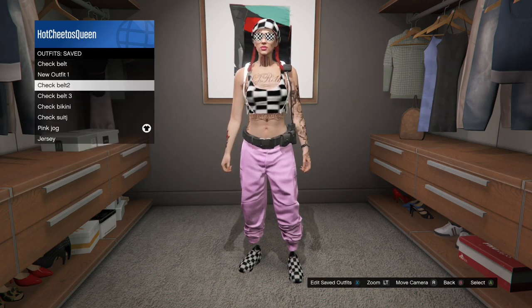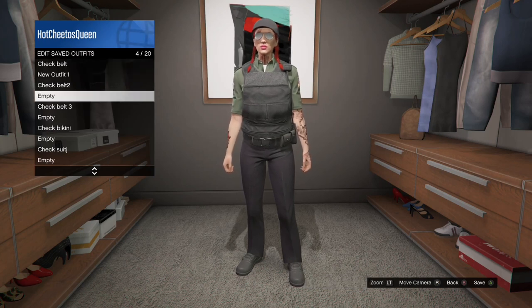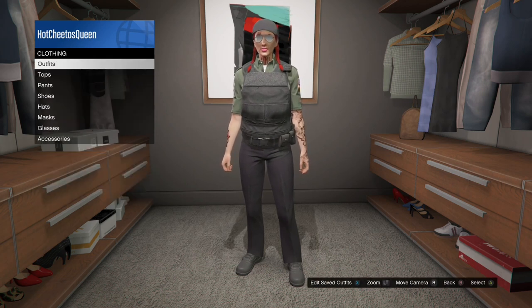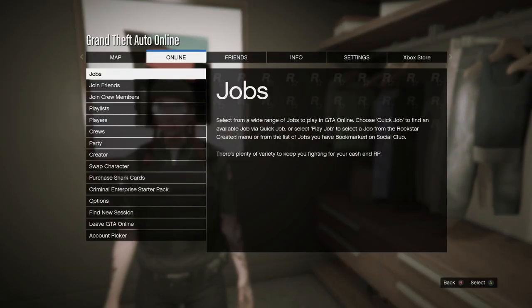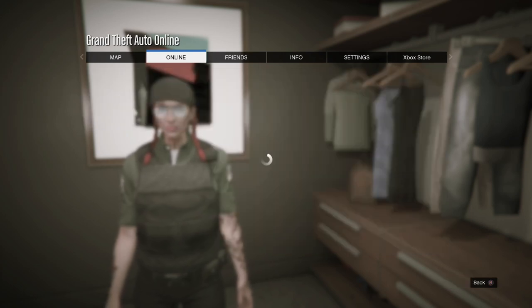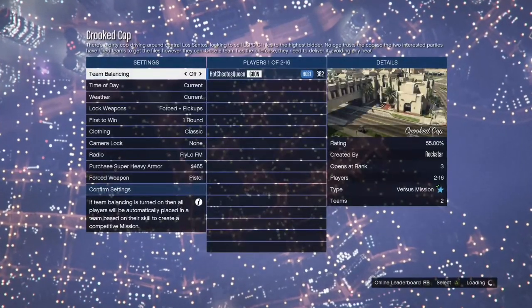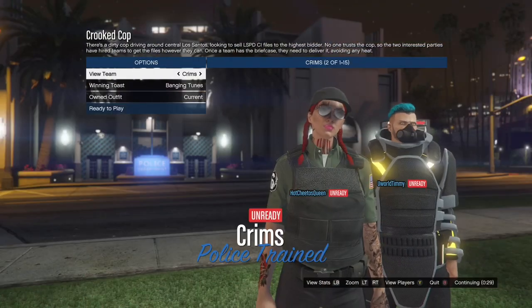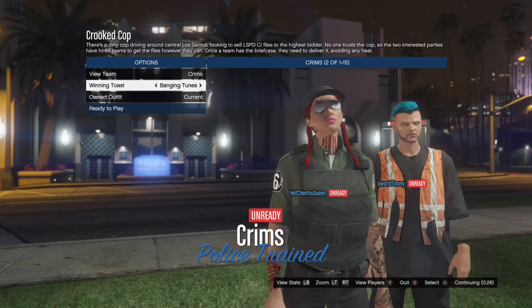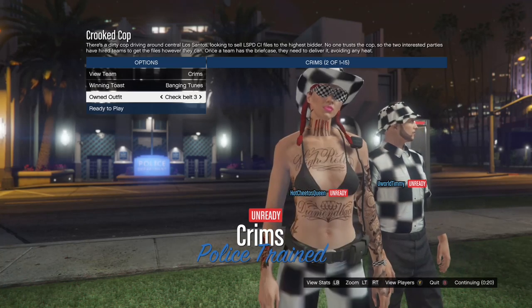I decided that I want the group belt for my outfit number three, so now I'm going to put on the group outfit again and I'm going to save this in the empty space above my outfit number three. We're going to go into Crooked Cop again. Clothing set to player owned. When you get to this screen, go down to owned outfit and press right on the D-pad until you get your outfit number three, then press ready.